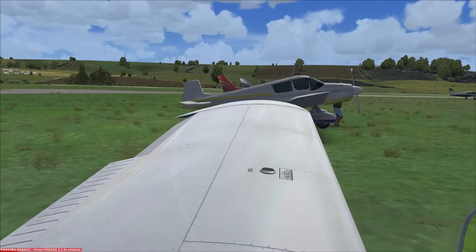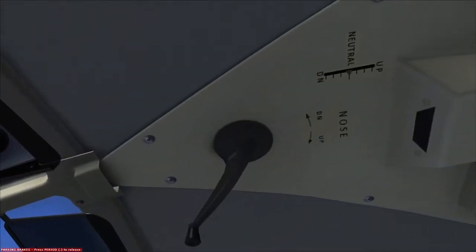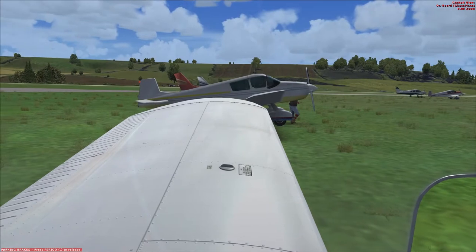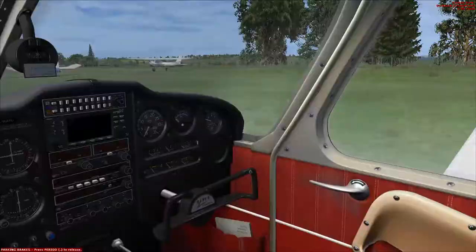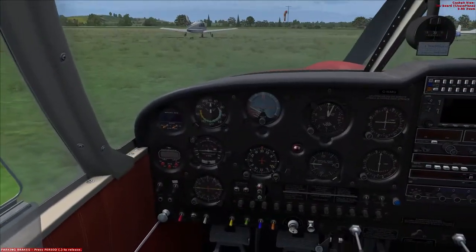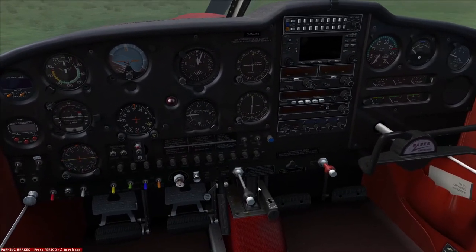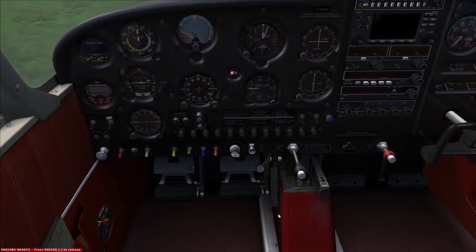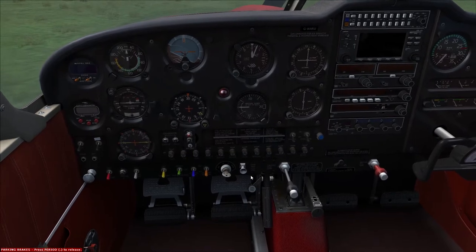Flying controls we have full and free movement, which is great. Trimmers are set to neutral, which is fine — normally we'd take them all the way up and down but in the flight sim I'm not going to do that. Flaps: one stage, two stage, three stage, reverse — that's working fine. Cabin air controls are all off. Mixture is set fully rich. Throttle in, we'll put about a quarter throttle.